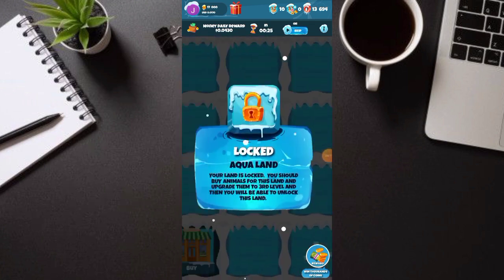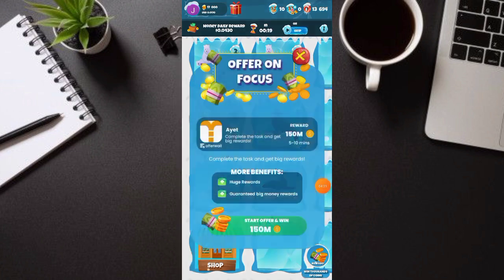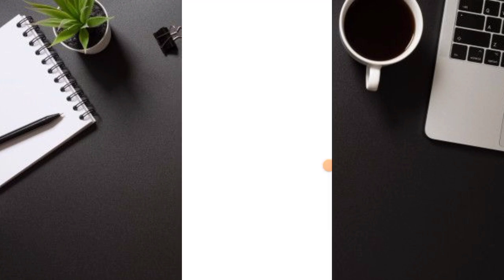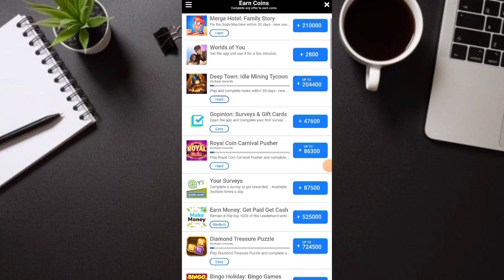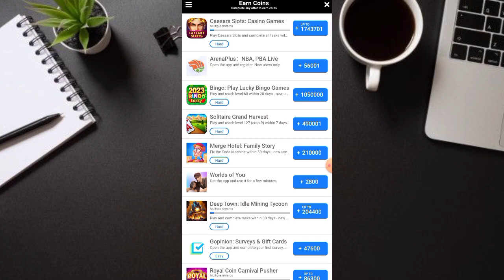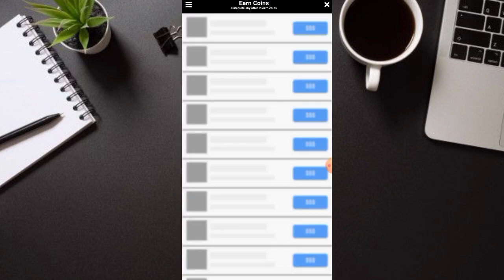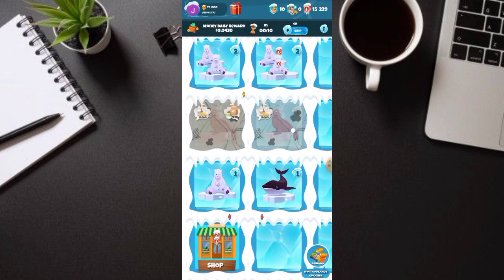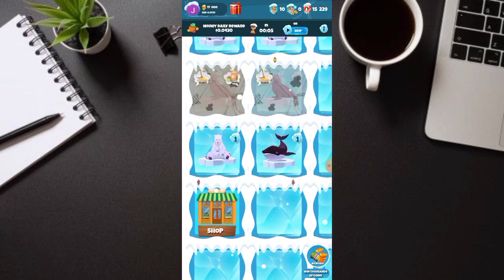Hindi na kayo maghihintay dito, at automatic yung daily reward nyo mapupuntaan doon as coins guys. Bili lang kayo dito. Para gusto nyo maka-earn pa ng mas marami at mas malaki — ito yun guys, yung reward: thousands of coins. I-click nyo lang yan, pili kayo dyan. May mga offers sila dito guys — pili na lang kayo dito sa kanilang offer. Syempre, yung ganitong mga offer, kailangan nyo tapusin bago kayo makapag-earn ng coins. Pili na lang kayo sa mga offers nila.